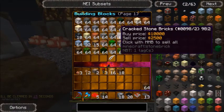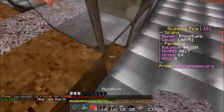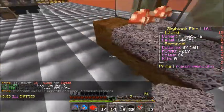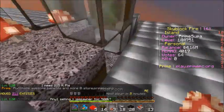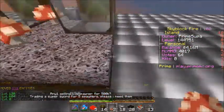I'll just buy some mycelium — 16 for 2.4k. That's reasonable. Just break this and place you right there and you right there. Keep in mind that my mushroom needs to be here, there, there, and right here.